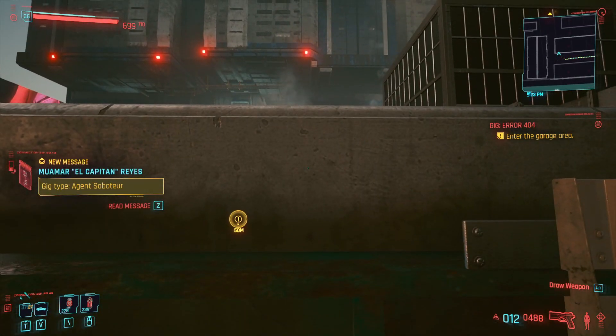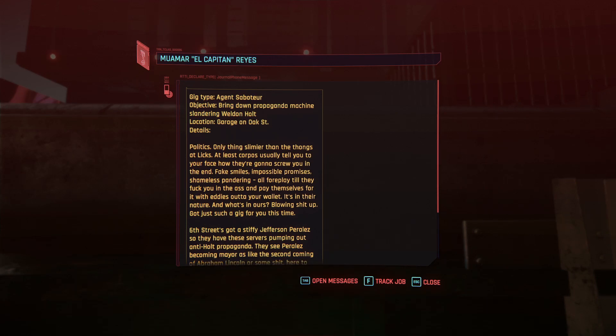Gig type Agent Saboteur, objective: bring down propaganda machine slandering Weldon Holt. Location: garage on Oak Street. I don't know enough about any of the politicians. I remember that one guy who was on a commercial ad — seemed like a complete jackass. Politics — only things slimier than the thongs at Licks. At least corpos usually tell you to your face how they're going to screw you. Fake smiles, impossible promises, shameless pandering — all foreplay till they f*** you and pay themselves with eddies out of your wallet.